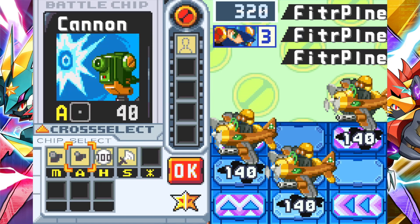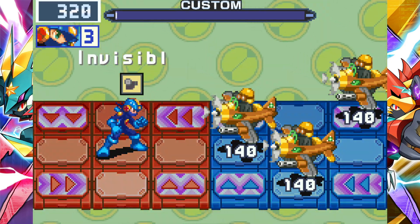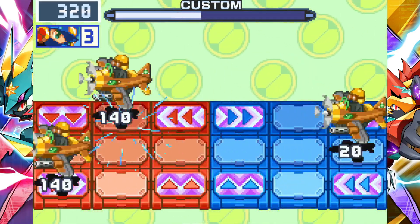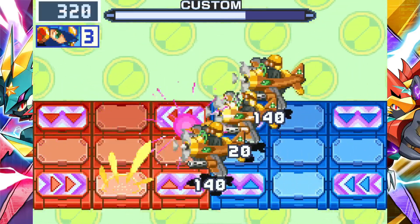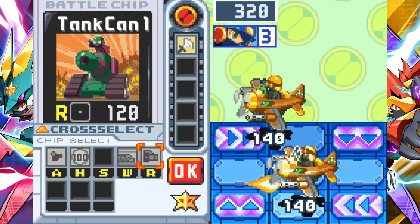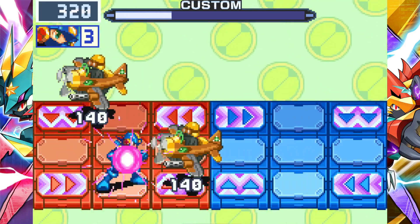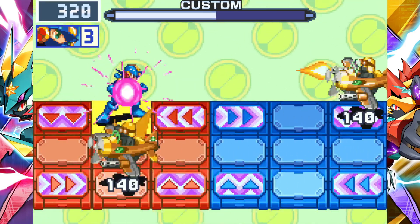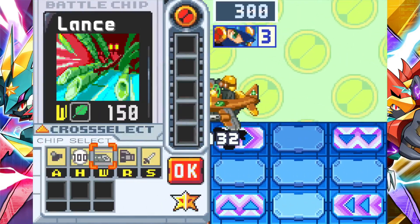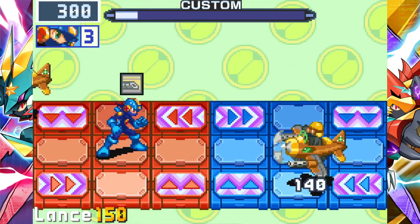Oh, here are our new viruses - fighter planes. These guys are kind of a pain because they constantly move. They'll fly at you about three times each, and then they'll fire at you. They're kind of a pain to deal with. So, fair warning - Sky Area is where the viruses start to become a bit of a thing.